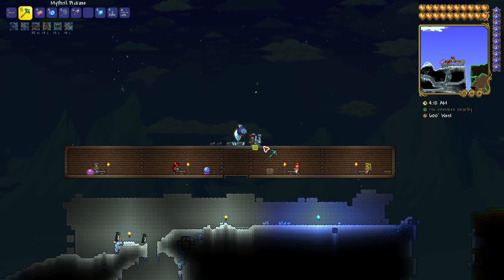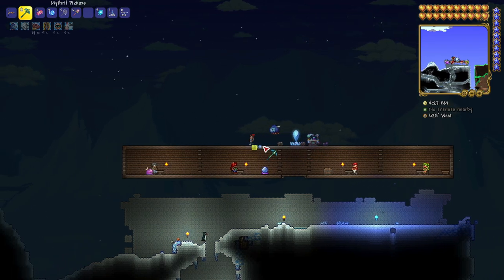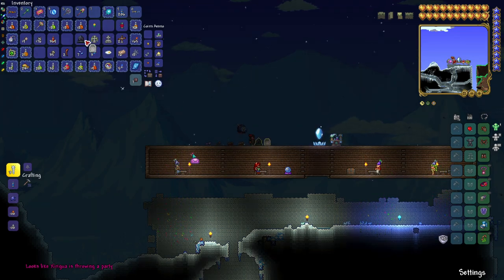Welcome back everybody, MC here with another video. Today I want to show you how to make a crimson biome in a corruption world — and this works for the opposite as well, you can also make a corruption biome in a crimson world. First thing you're going to need is to be in hard mode, and you want to make a graveyard mini biome.